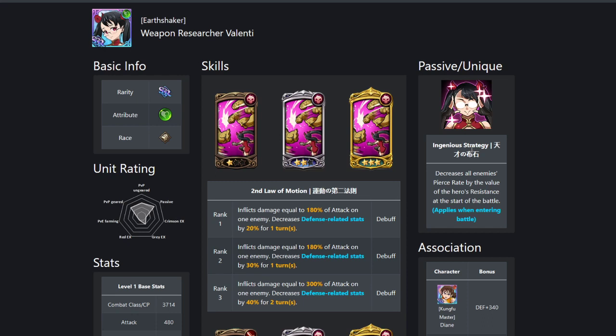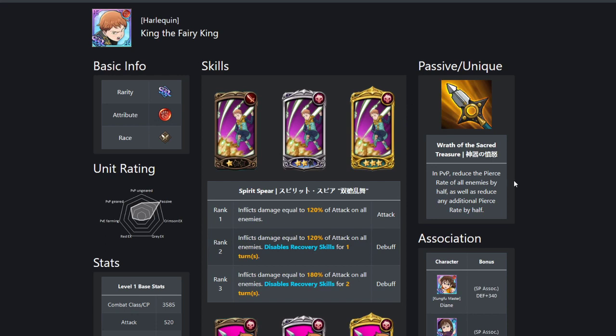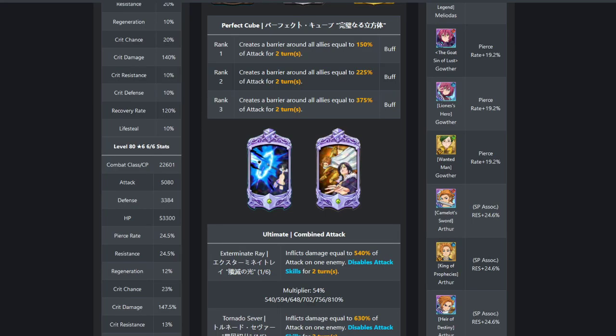So everyone's kind of aware of Valenti. She's great for countering the pierce meta right now. However, we have Red King coming out, who also in PvP reduces pierce rate of all enemies by half, as well as reduces any additional pierce rate by half. The current anti-pierce comp is generally running resistance food, and if you're not, you're going to get hurt quite a bit. They're also generally running Merlin on the front line.